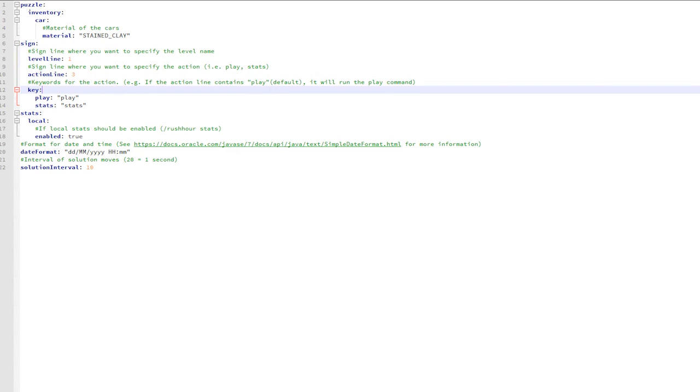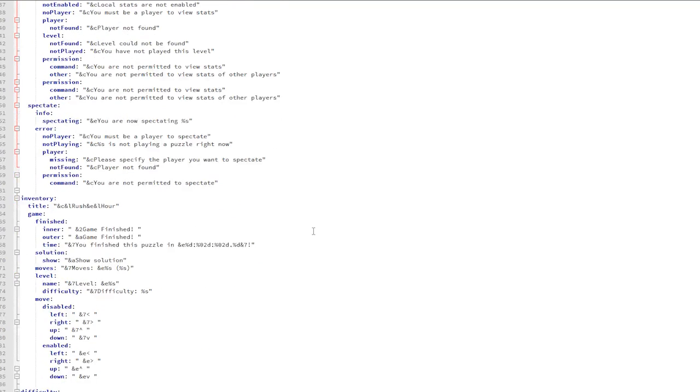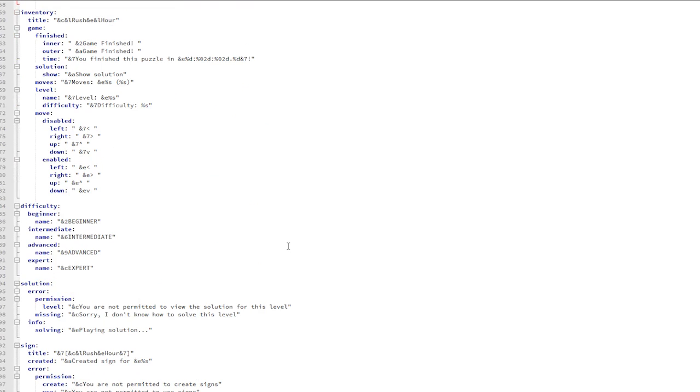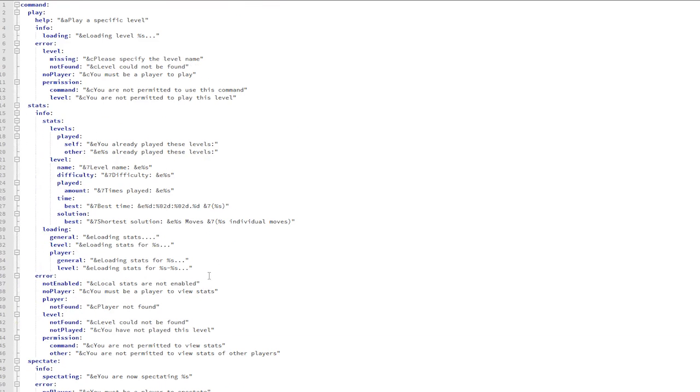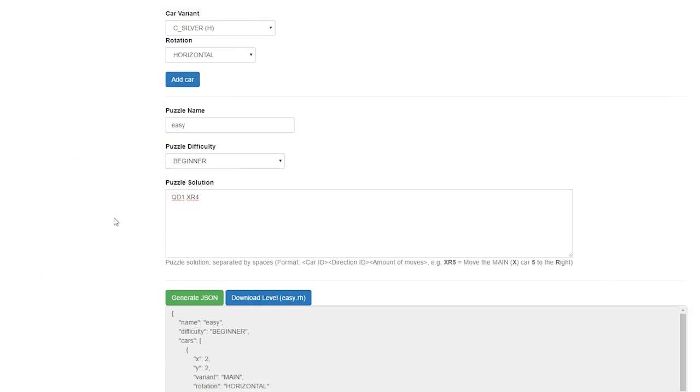There's also a messages file — I wouldn't bother messing around with it, but you could change colors or what the levels are called. So that's the plugin! It has been brought to you by Gaelic Craft, a fantastic townie server — check the link in the description and I'll see you next time.